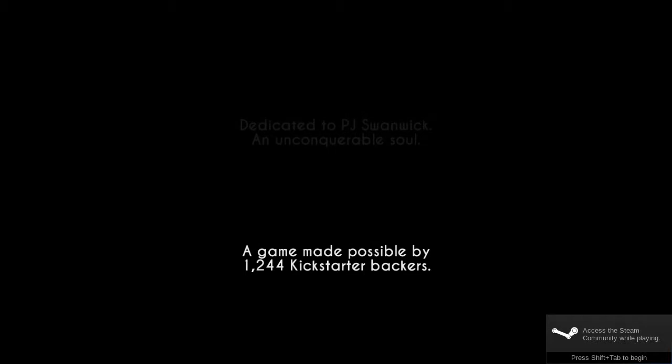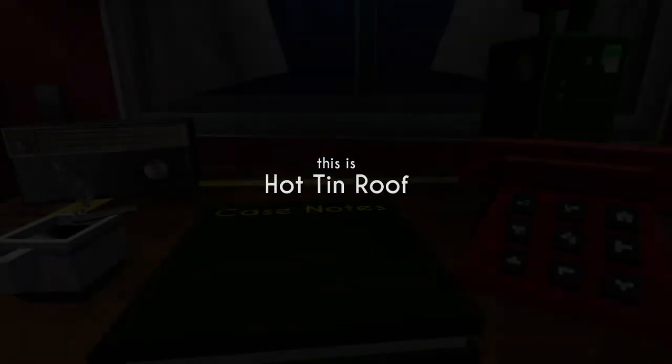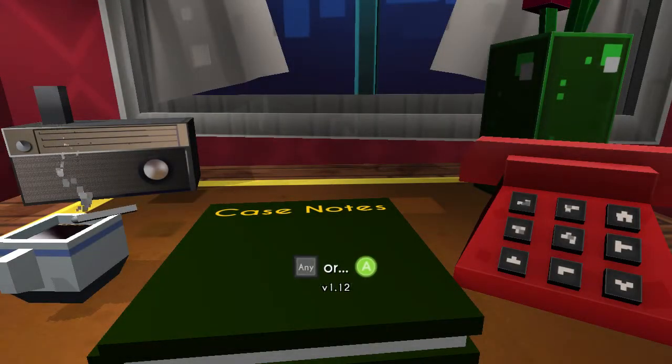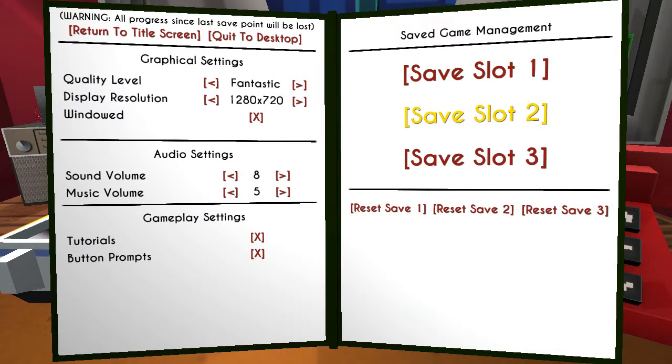This is Hot Tin Roof, a Kickstarter game that was released on Steam last week. The subtitle for the game is The Cat in the Fedora. From this, you can assume that cats and hats are important to this game.